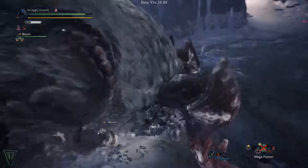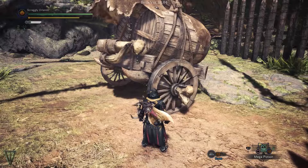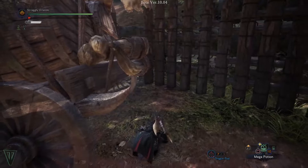If the monster doesn't throw you off with an attack, or if you're wearing the Rocksteady mantle, you now have the opportunity to perform a variety of actions. You can simply drop off with X, or move around the monster with the left stick — though you cannot move to the other side. Be careful, as every second you're on the monster drains stamina, and movement takes a chunk of stamina as well. Run out and you fall off, making yourself vulnerable while you catch your breath.